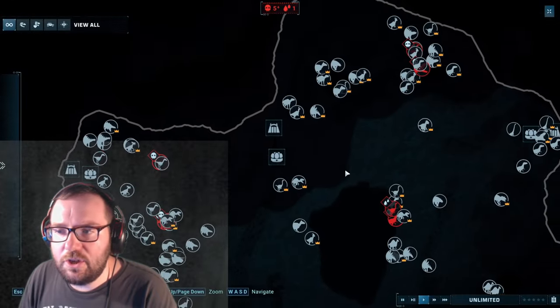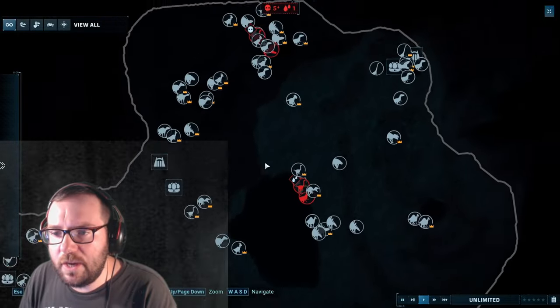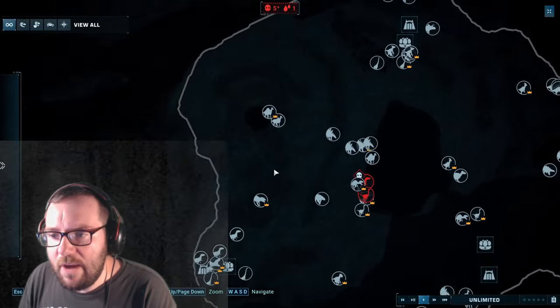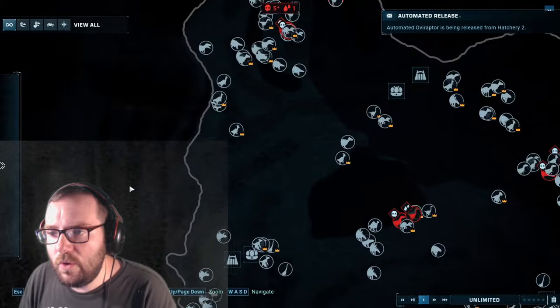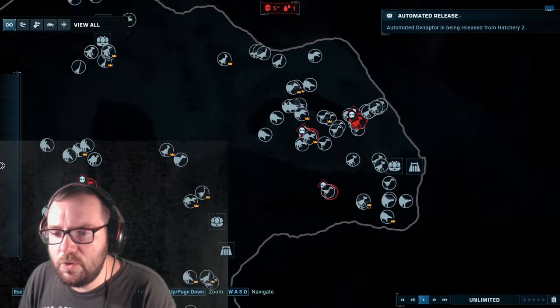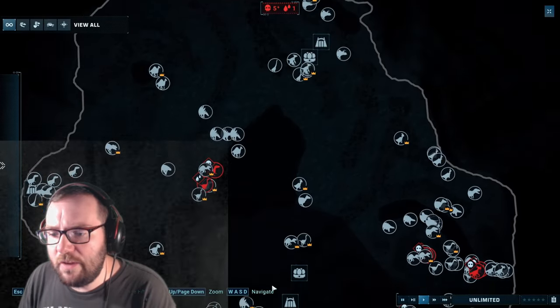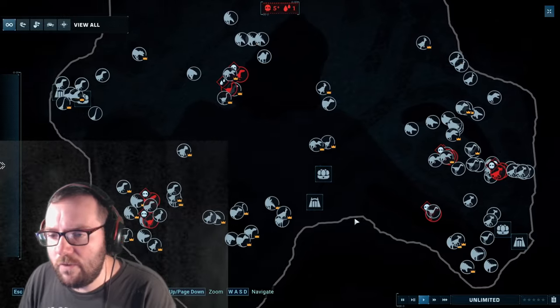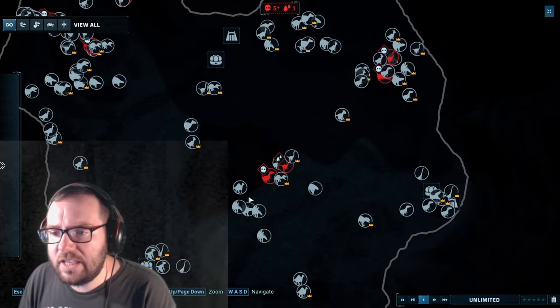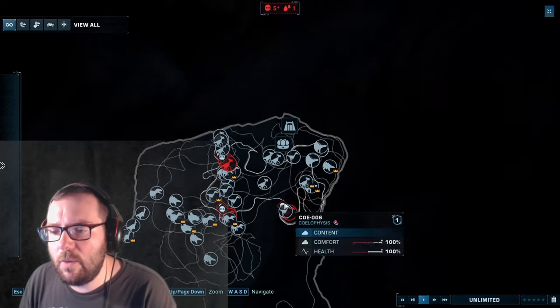The Sanctuary Park. Last we left off, we added in a bunch more herbivores and a bunch more carnivores. And we're ready to add in 8 more herbivores and 6 more carnivores. Since we released 2 carnivores here, 2 carnivores here, 1 carnivore here, and 1 carnivore here, we're going to reverse it — these will have 2 carnivores and these will have 1. So let's get on with the herbivores.